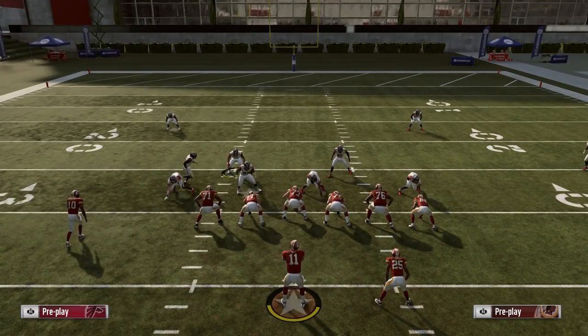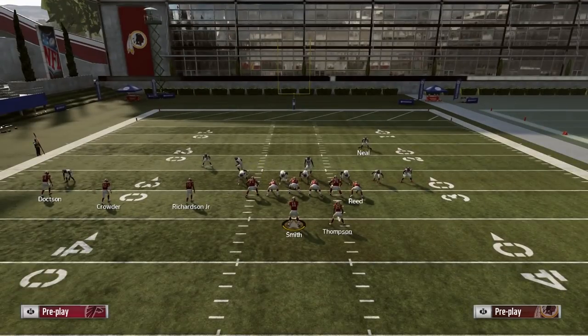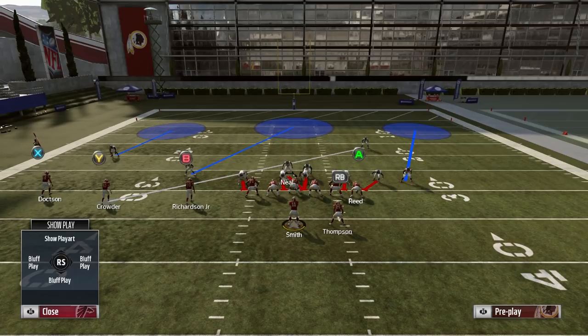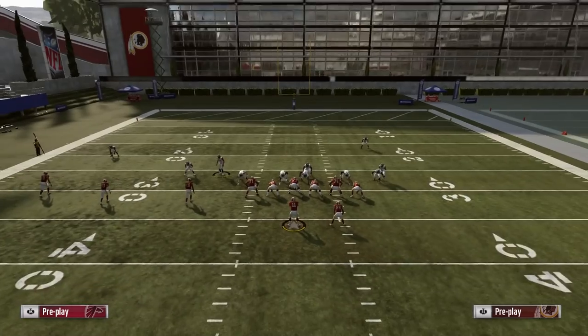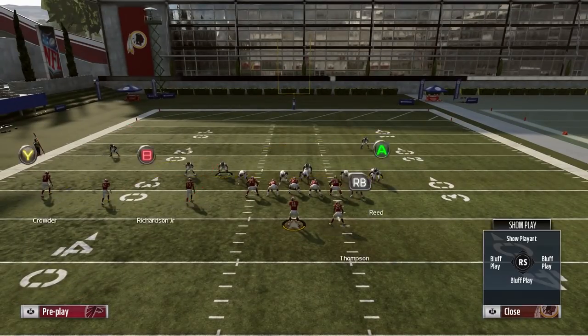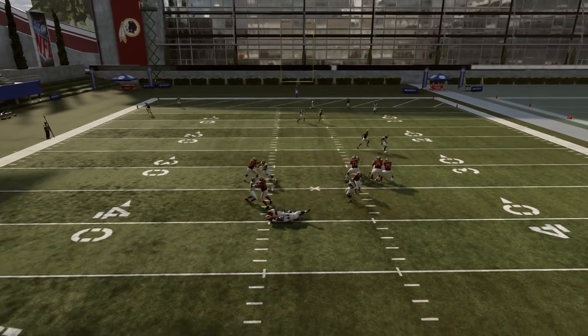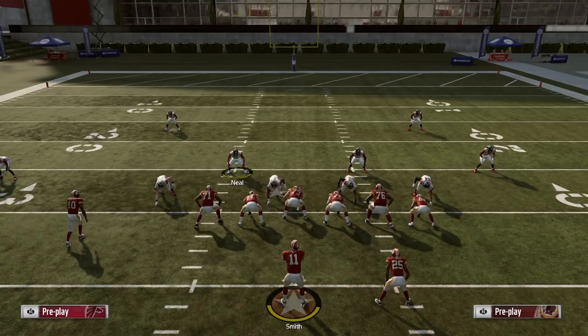What I mean by absolutely disgusting is you're going to get stops. I'm going to cross man and play a risky type of defense, but I'm willing to take that risk as long as my cross man works — which it will. Playing to the outside, you're going to see this is going to absolutely bag it. Nothing's open. Run this defense and you will have great success improving, getting stops, and most importantly winning the game.